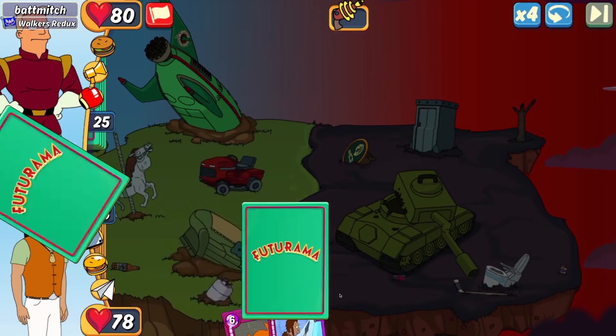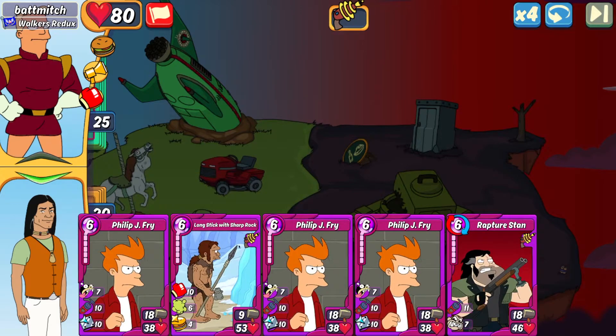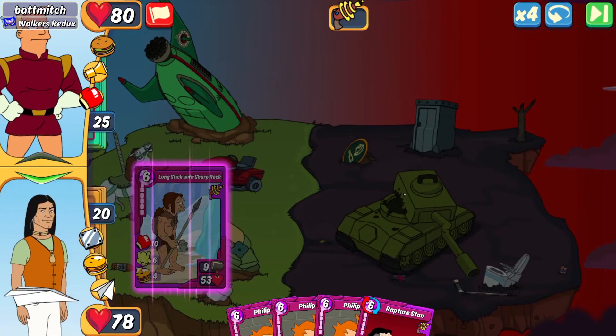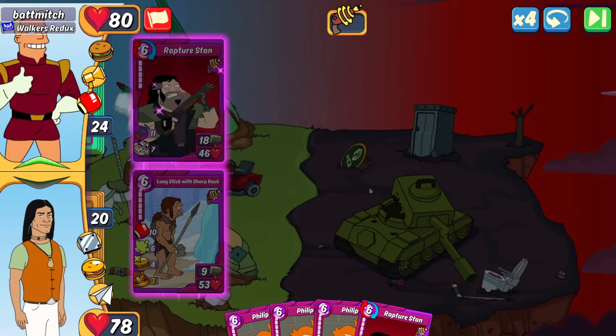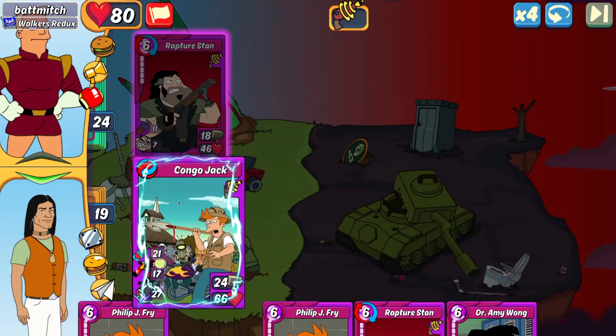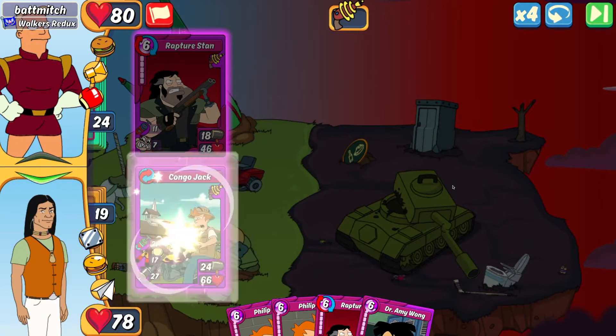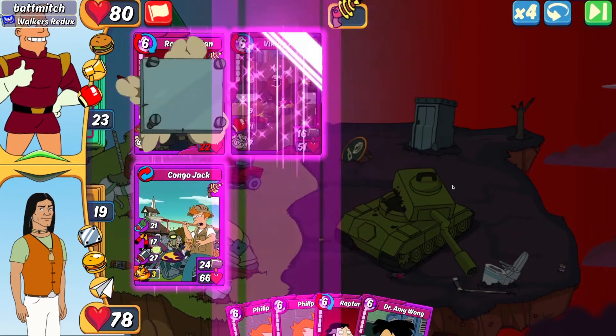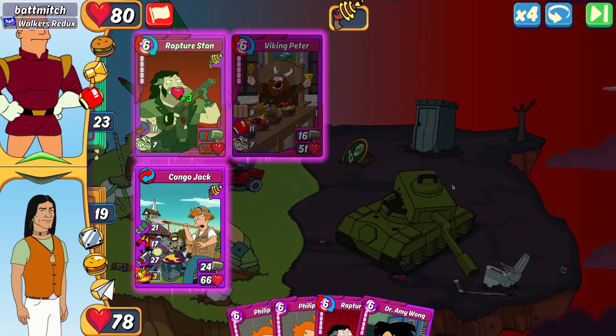Next up we're against Batmitch. My only item is the long stick, so we're going with that. Batmitch opens up with a quad Rapture Stand pre-combo, so I'm going to make my Congo Jack now to minimize damage with the cripple. The jab will be busting through the Rapture Stand, so I will take it out before it does any damage. That works out really well in my favor.